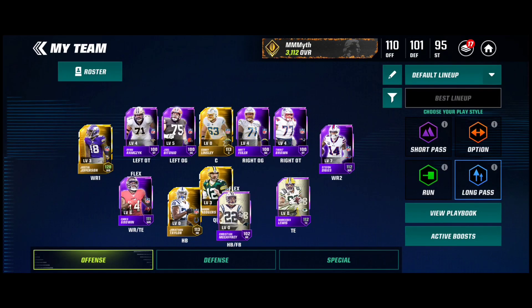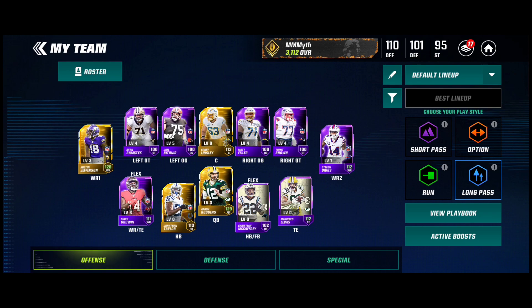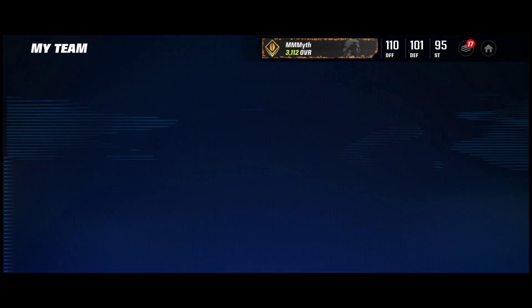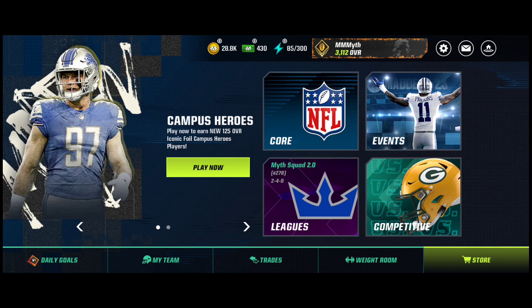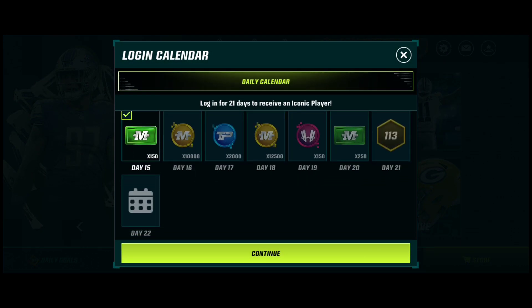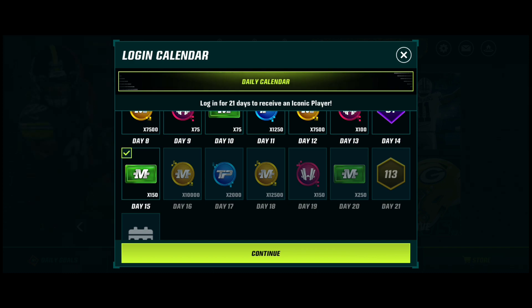I'm doing a lot of gameplays to start off — we've got Justin Jefferson coming soon, Jonathan Taylor soon, and whenever I get other crazy cards I might drop gameplays on them. But this is a massive team update: we got Jonathan Taylor out of that random iconic pack, and it honestly couldn't have gone any better.